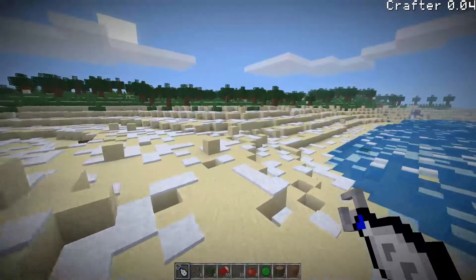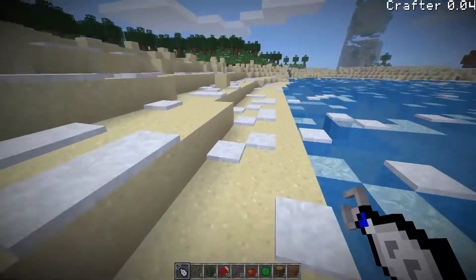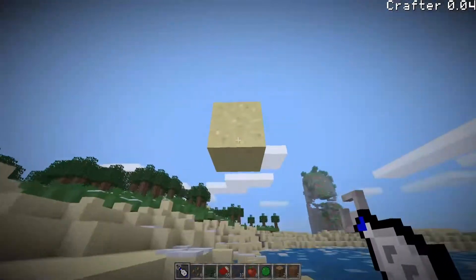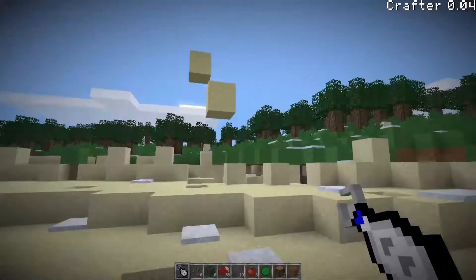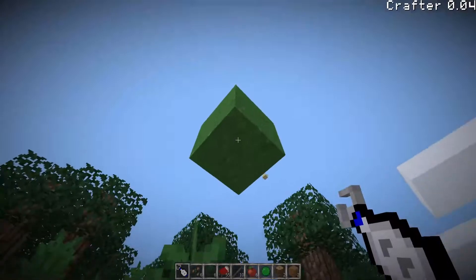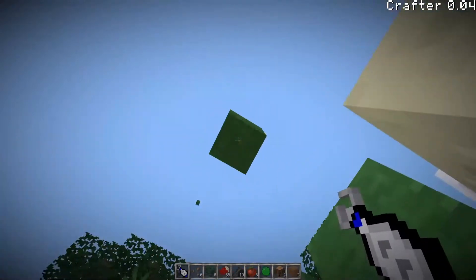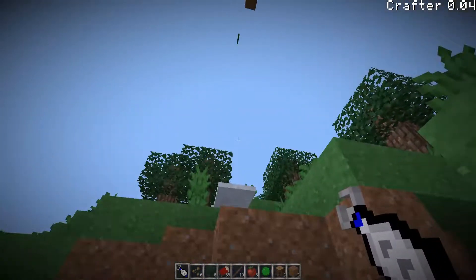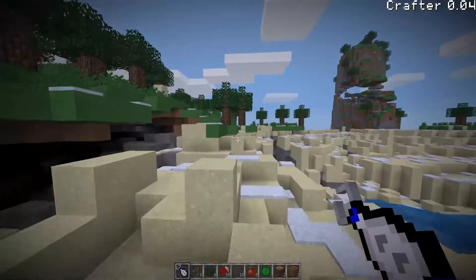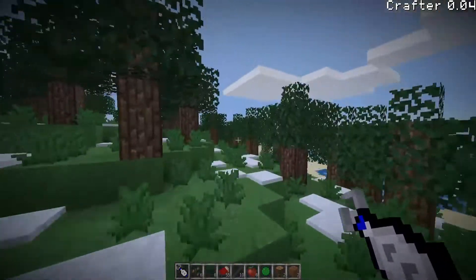Hey guys, welcome back to another video. So you did actually read that title right — this is the gravity gun and it does actually work properly. You can probably tell I'm using a modified version of the falling entity, which is pretty cool.